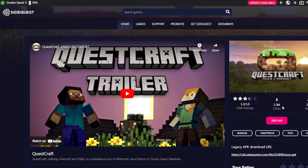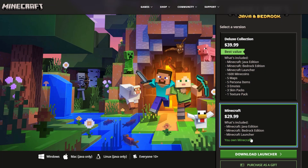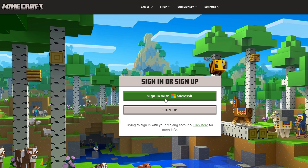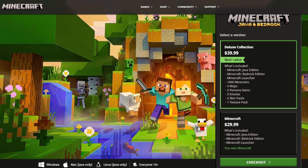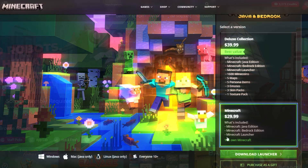Before we get started, I should remind you that while Questcraft is free on SideQuest, the original Minecraft is not, and you will need to buy it to avoid piracy and ensure that everything works correctly. You'll need to buy the Java version and sign up by creating a Microsoft account, and we'll need those details later to sync everything up. I'll slap the link to download Minecraft's Java version in the description of the video below.